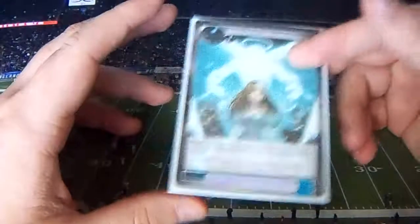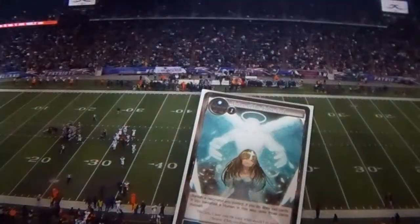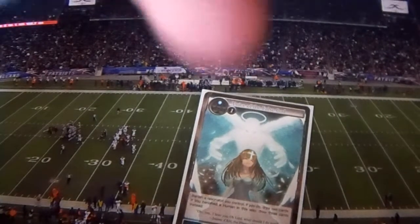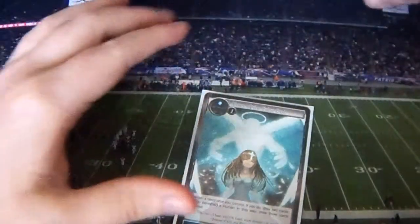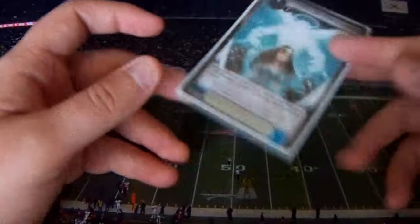If you sacrifice Gretel — I haven't completely read the Musketeers to see if they are human. I believe they are, it would make sense. They are not — they are Fairytale Musketeers, so it doesn't work on them. But if you can sacrifice a Gretel, you can draw 3 cards. Or you can just sacrifice Cheshire Cat, shuffle one back, and draw two.